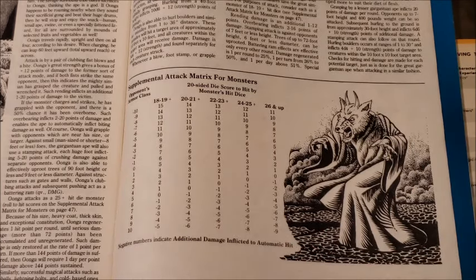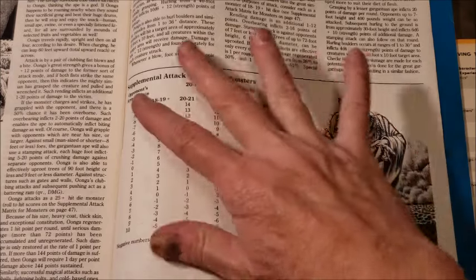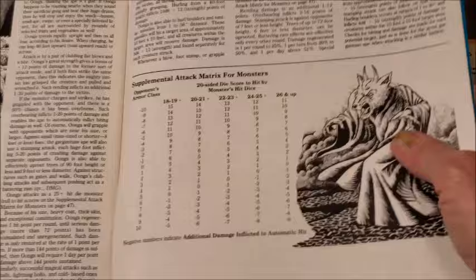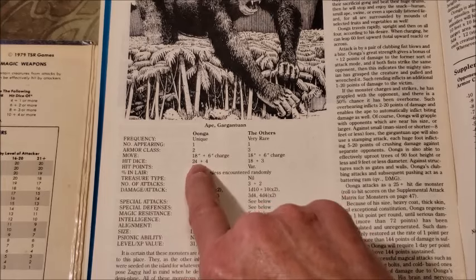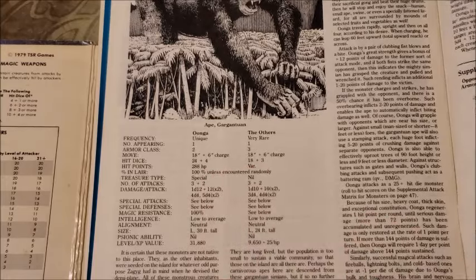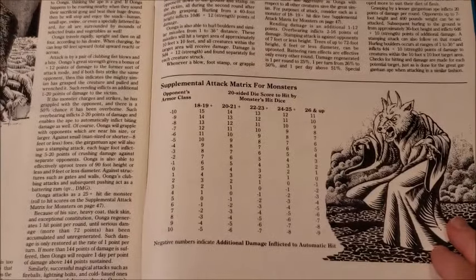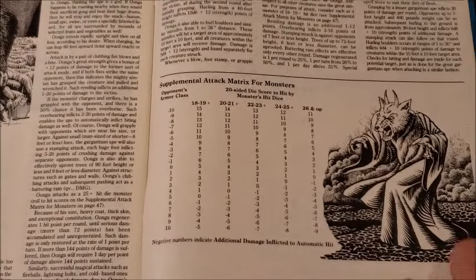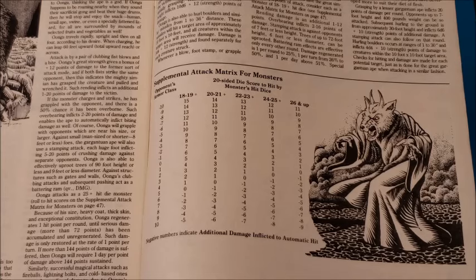This is a little-known feature because this module was published in 1986 and never received much notoriety for this matrix being in the back. Oonga, their King Kong knockoff, is 24 hit dice, and other giant apes in the module are 18. That's why this supplemental matrix is here — there are all kinds of creatures on the Isle of the Ape that go off the chart of the standard Dungeon Master screen.